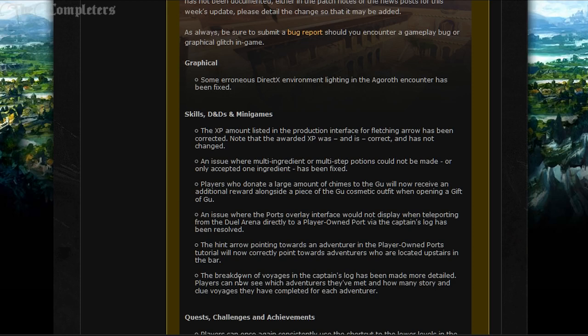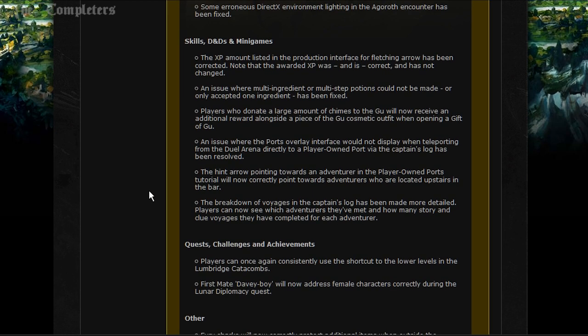For patch notes: graphically, some erroneous DirectX environment lighting in the Araxxor encounter has been fixed. Minigame-wise, the XP amount listed in the production interface for fletching arrows has been corrected - note that the rewarded XP was and is correct and has not changed. An issue where multi-ingredient or multi-step potions could not be made or only accepted one ingredient has been fixed.